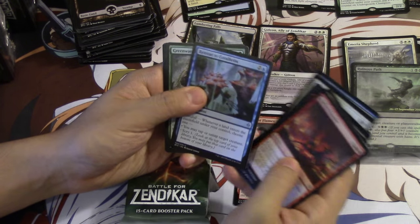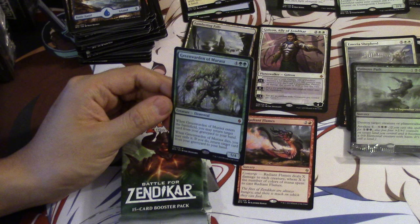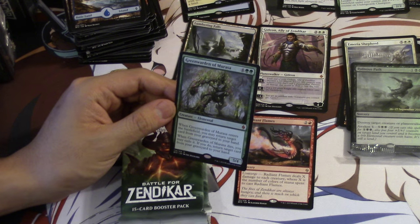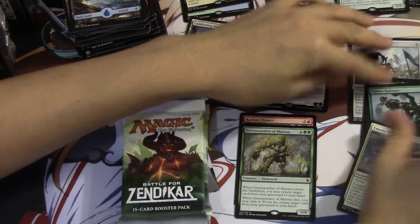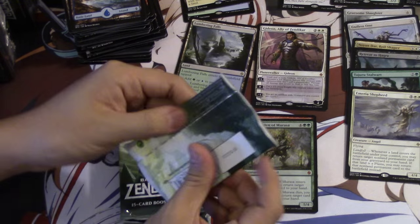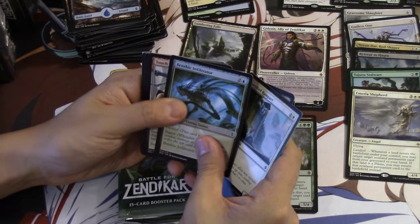This card was a bomb. Okay, this is an interesting card - I don't think it's very good. Green Warden of Murasa, four and double green, elemental, it is a mythic. Whenever it enters the battlefield you may return a target card from your graveyard to your hand. Whenever it leaves you can exile it, and if you do, return a target card from your graveyard to your hand. It's not really that great of a combo piece in my opinion, mainly because it exiles itself before it can really become a great combo piece.